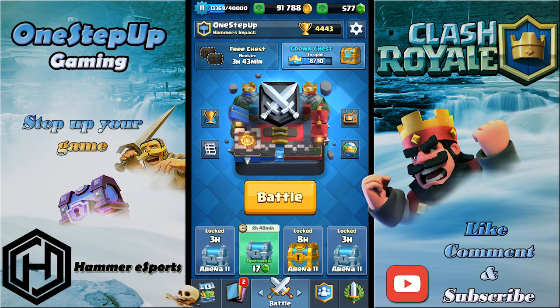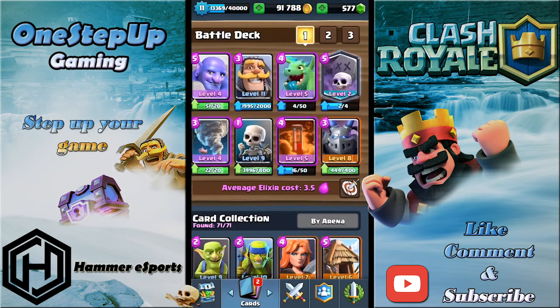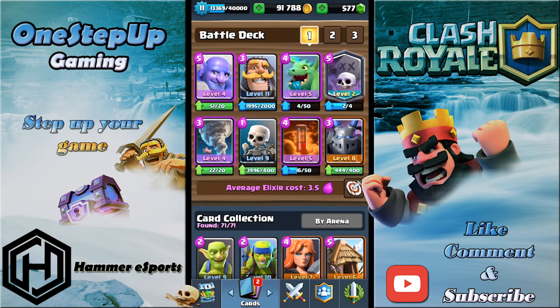Hey, what is up guys, One Step Up here, and today I'll be showing you guys another variation of a Graveyard splash deck. It has the Bowler, Baby Dragon, and Tornado — all units doing splash damage — plus Poison. The high-HP units are Skeletons and Mega Minion.